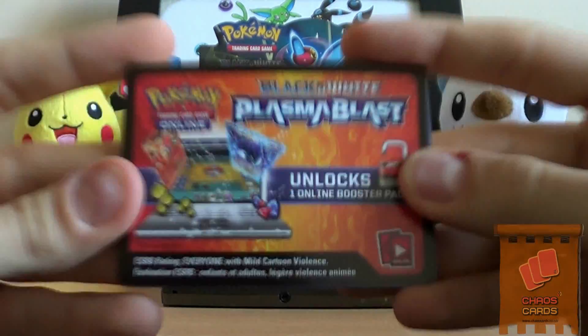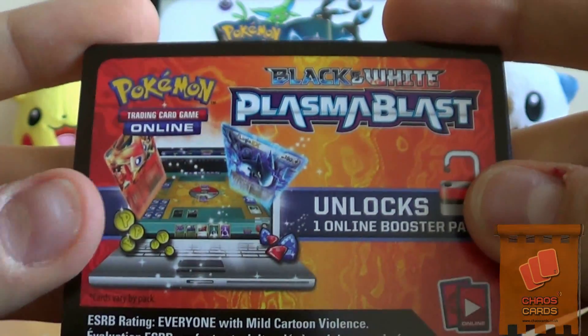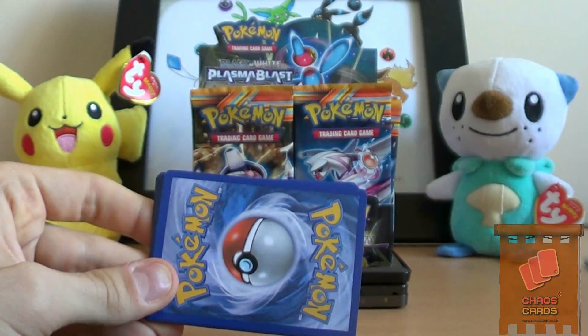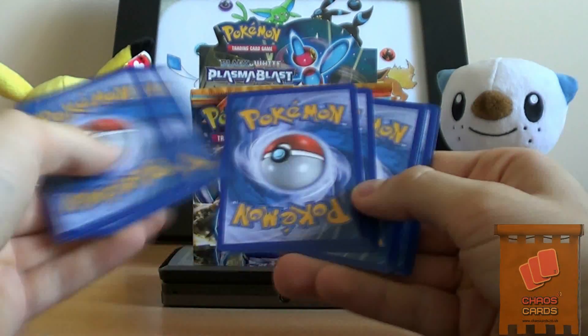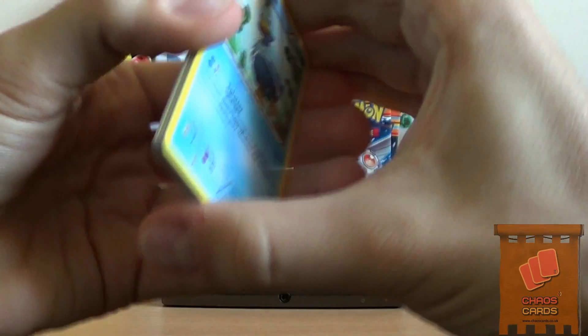So there's the code card - that's really cool. Got a Victini and a Lugia card on there. I'm going to be doing a giveaway for these. Once I've opened both booster boxes, I will let you guys know how.